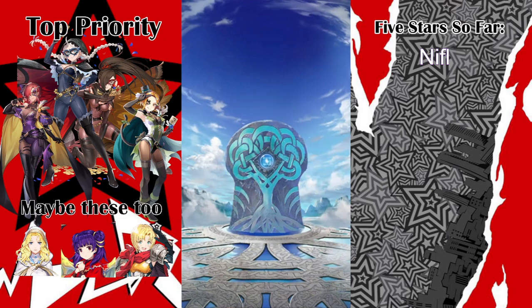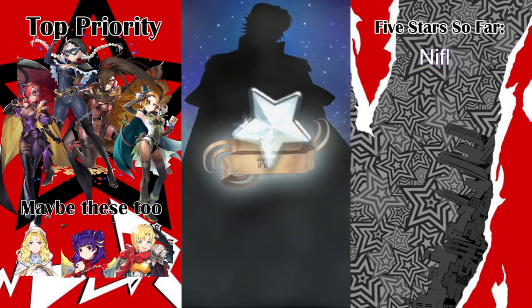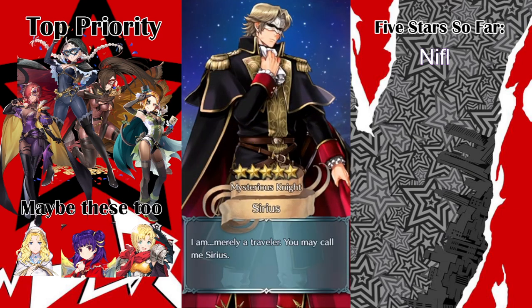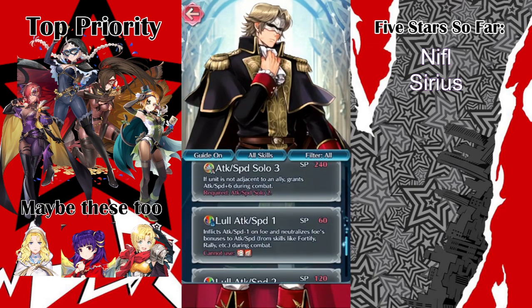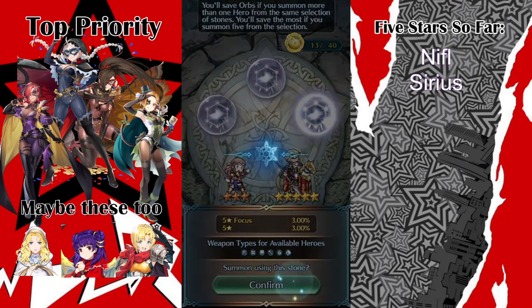I think I only needed like 155 for the full 40 if I did full circles. I keep getting Sirius — I've gotten quite a few of him, but I think he has low attack and speed, so he's pretty good fodder. That's nice.